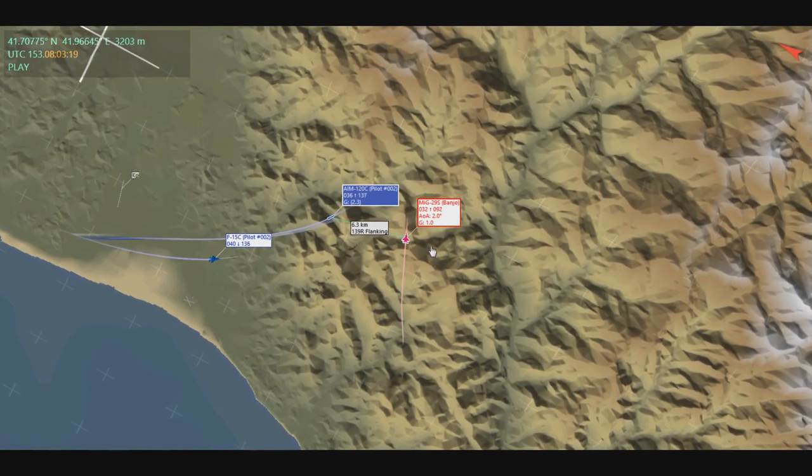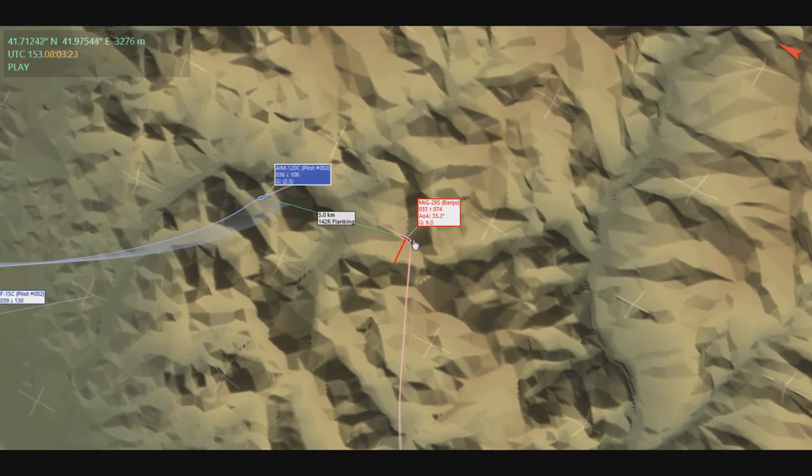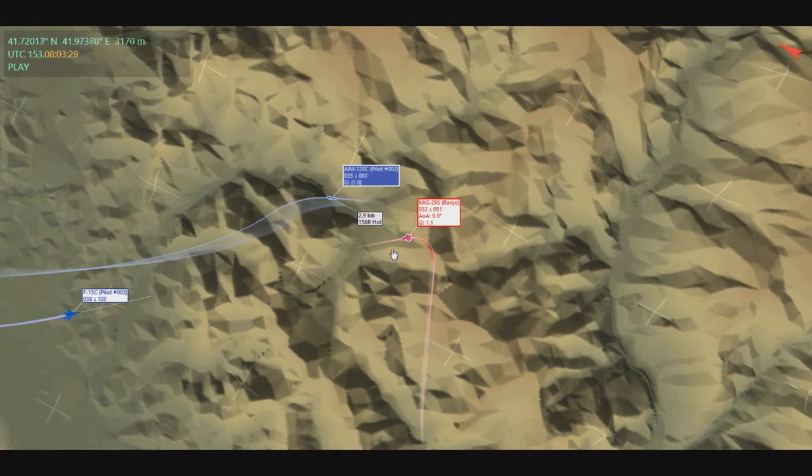So once the missile is close enough to the aircraft, pulling a high-G brake across the missile's flight path will force the missile to pull a high-G brake to keep up with it, and it does not have the energy to do so, so this bleeds off the remainder of its energy.